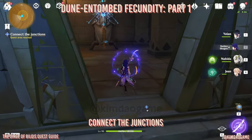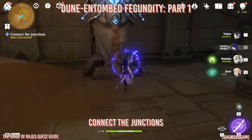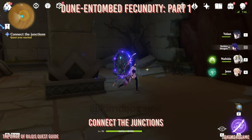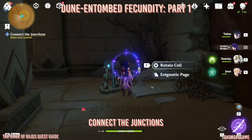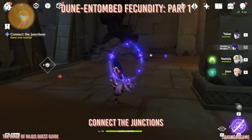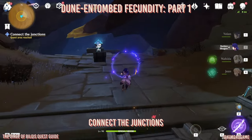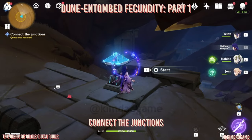Let's go inside and then we are going to go to the right-hand side where you'll find the cell. Just rotate it so it is pointing, and then a chest will open up. You can grab that if you want to, but I'm just going to leave it because I'm going to do chest videos afterwards.